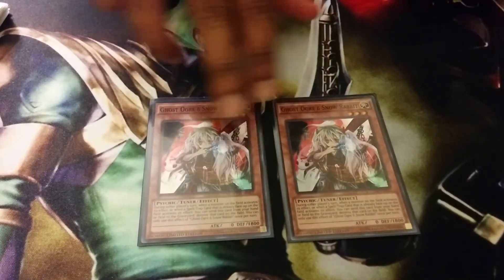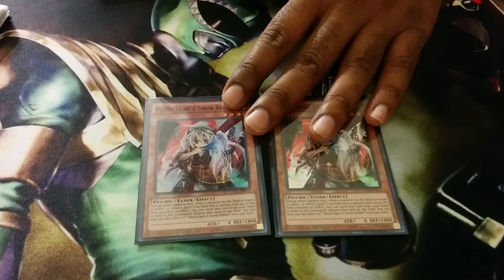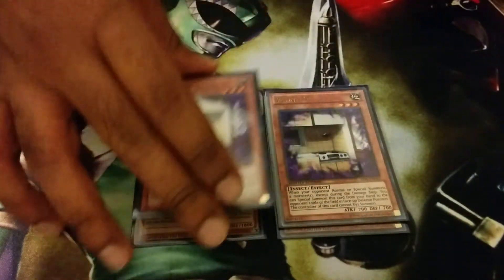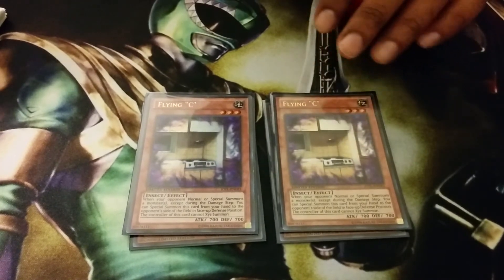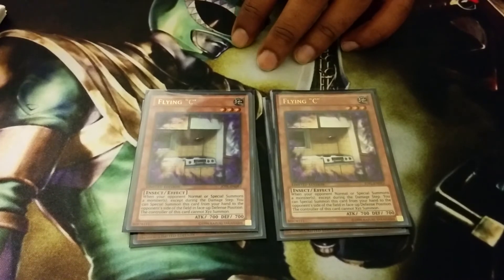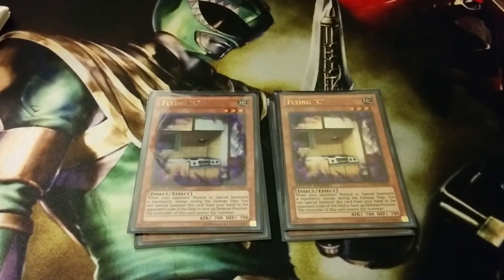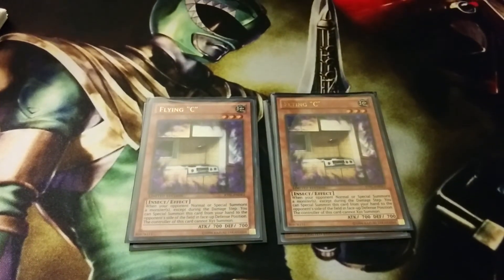I run Double Ghost Ogre — one of the best budget hand traps — it gets rid of Floodgates and Field Spells. Next, two Flying Sea Serpent Nimble Angler. These two are going to come out once Lynx come around because they can just sack it for Link Monsters. But it's really funny if you give them a Flying Sea against a Zoodiac player, provided they don't have Barrage, and it sticks around when your turn comes around — you can attack it in defense with Chaos Max and it does 6600 damage, which is awesome.